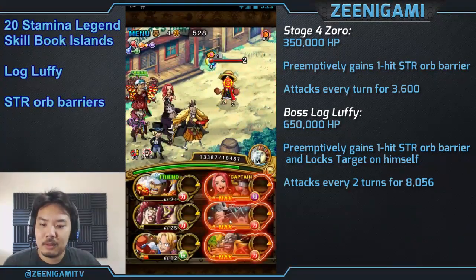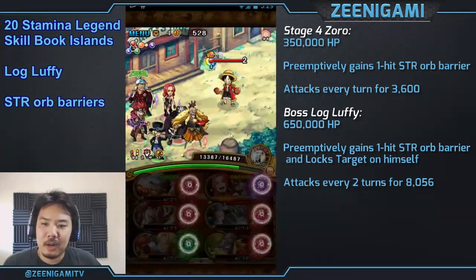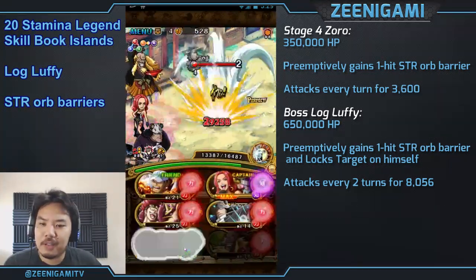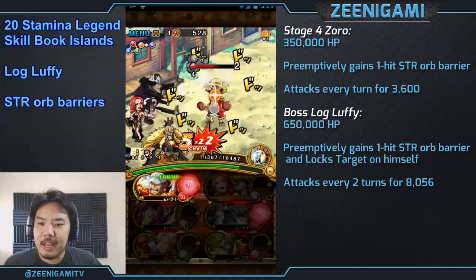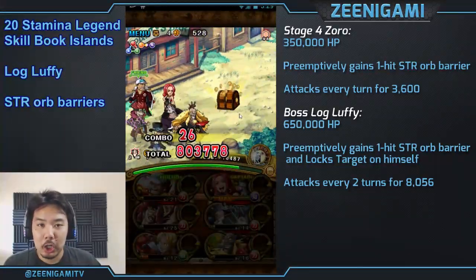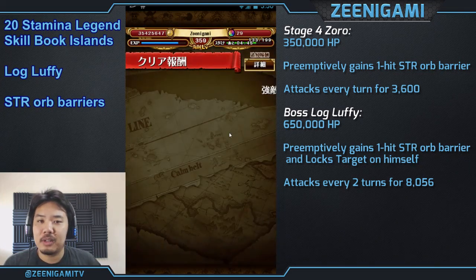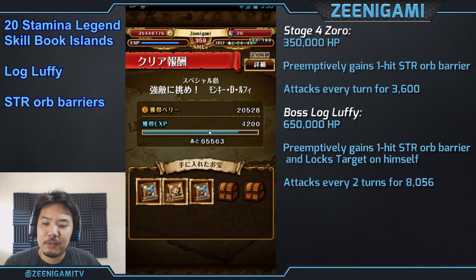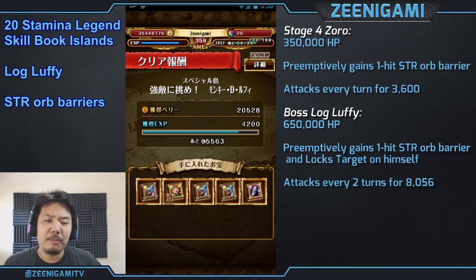Kid will empty all your orbs. Kuma will give you all matching orbs. And Shiki is just there to boost our damage. You can replace a lot of your characters here with anyone else that works for you, as long as you start off your attack with a strength character. For the Log Luffy team, remember that Buggy will reduce the damage of characters over cost 40, so be careful who you bring with a Buggy team. We got no useful skill books, but the drop rates of these skill books on these islands are very, very good, so I highly recommend farming them.